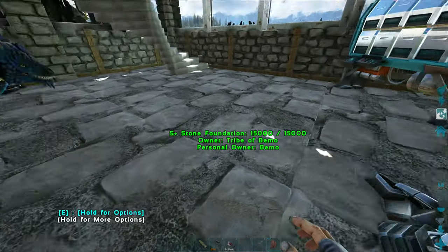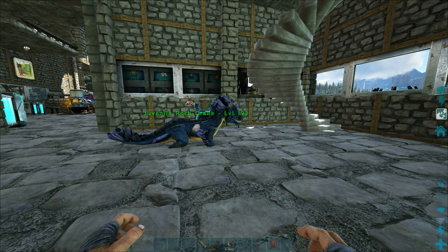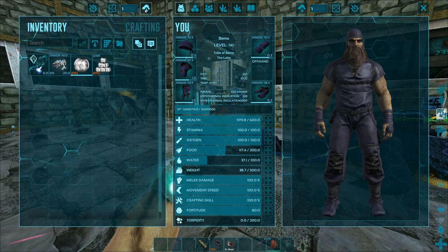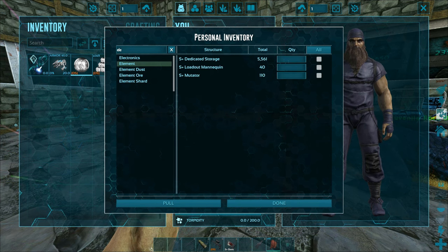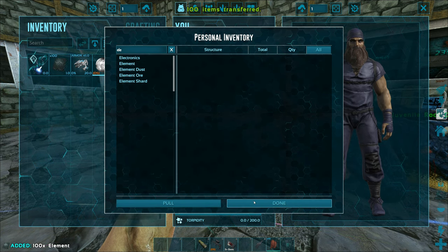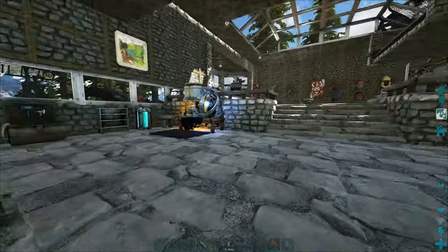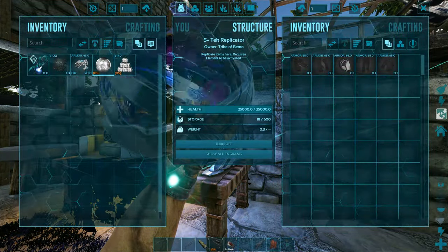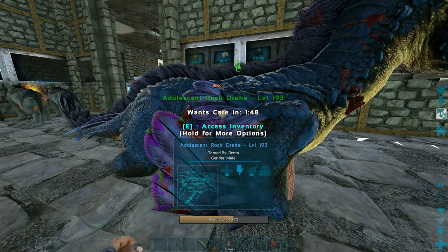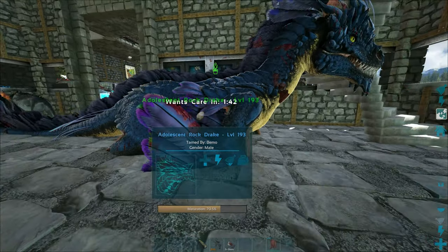He's on the growth pulse and has the fist bump — he should raise up super fast. We'll throw the saddle on him. I'm going to need some element as well. We are getting super low on element; we've got to do some runs over on Extinction here soon for element for sure. The saddle is on us already. I left everything over on Aberration because we are doing the boss fight over there soon — the alpha one for Rockwell. I didn't want to bring everything over here and then have to transfer it back.